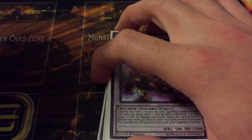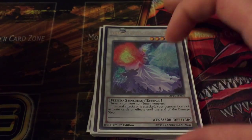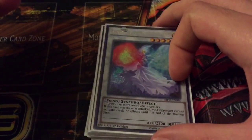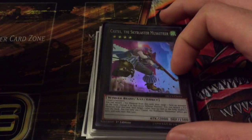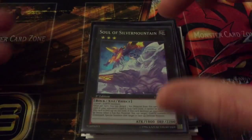Then one Armades — great for decks like Yang Zing and anything with a lot of monster effects or spell traps. One Beast — good for anything that runs a high spell count. Then one Castel, one Exciton, and one Soul of the Silver Mountain.